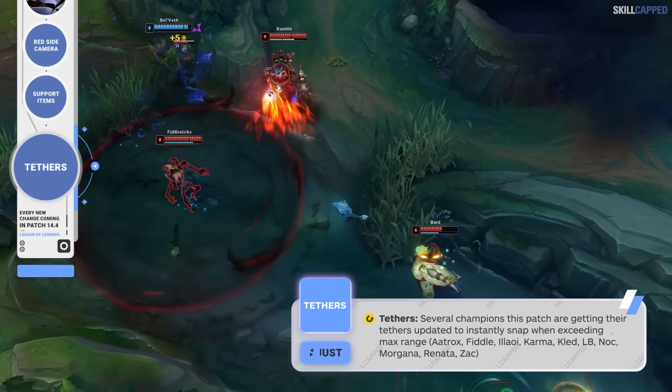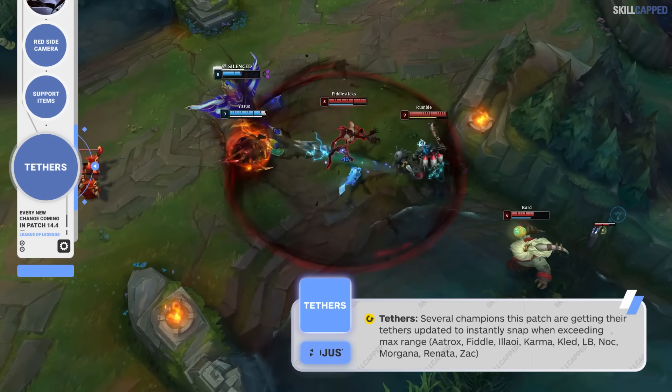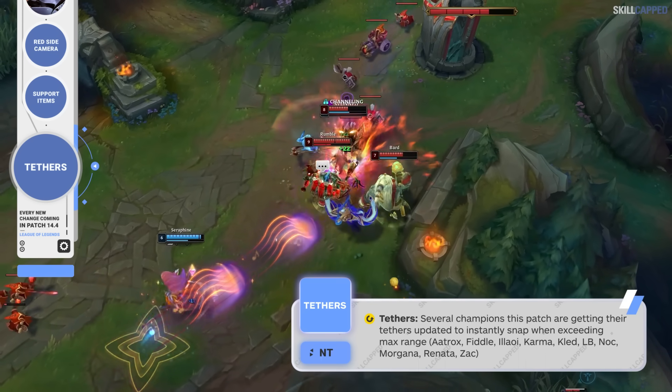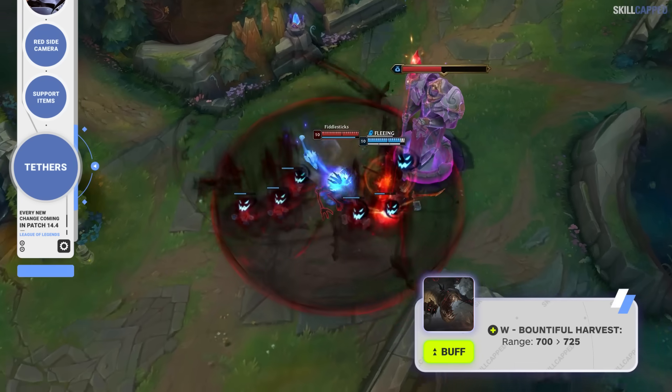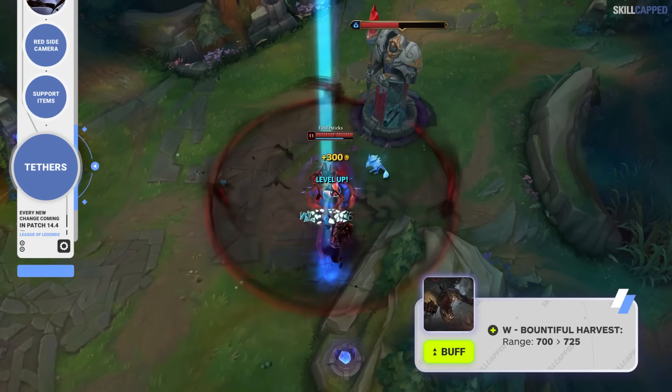Riot has stated that a plethora of champions will have their tethers updated to instantly snap when exceeding max range. These champions include Aatrox, Fiddlesticks, Illaoi, Karma, Kled, LeBlanc, Morgana, Renata, Glasc, and Zac. Fiddlesticks' W range will be increased from 700 to 725 to compensate for this change.